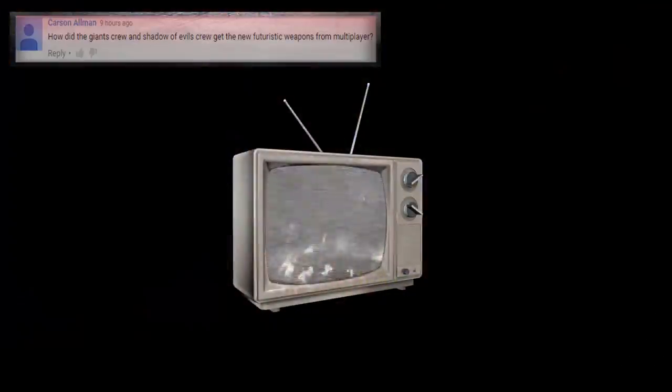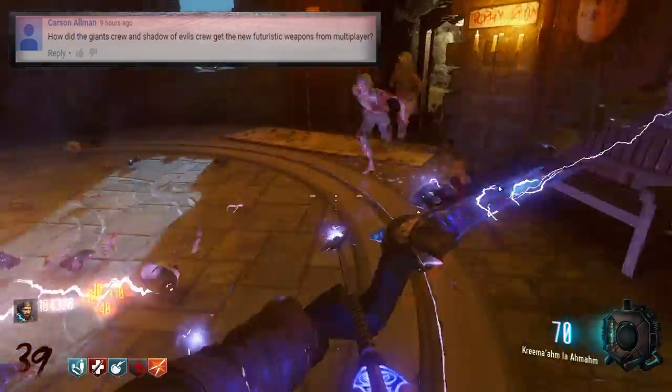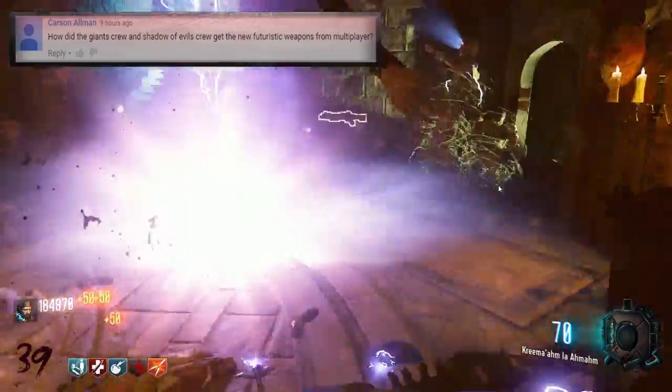We actually got a bit of an explanation in Origins, though many people ignored this radio. It states: 'When 115 is channeled towards the ancient stones, an energy field appears to drag unknown objects into our reality. Is it possible that element 115 is disrupting the space-time continuum itself? How else could an ancient box created eons ago bring forth weapons from different eras, perhaps including even our own future? Further study is needed to understand these powerful and unpredictable forces.' This was the first time in the zombie storyline a character really acknowledged or looked into the nature of the box — it's pretty much bringing items from different universes and different periods of time and dragging them into our own.